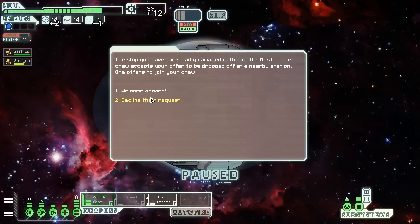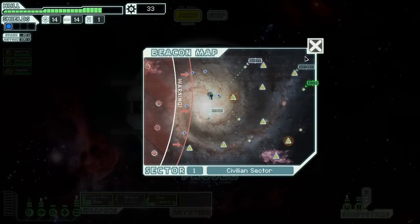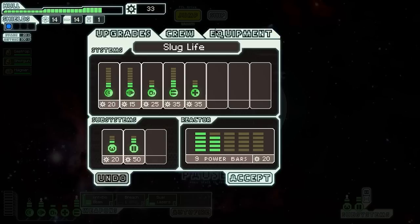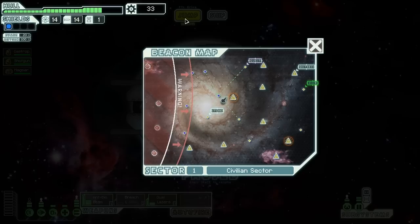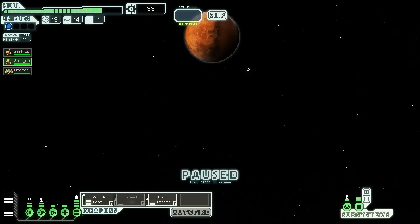I'm going to blow up the ship because I don't want to take any damage from enemy missiles. Hell yeah! Welcome aboard. I still don't understand why you have an option to decline. And it's an Engie dude — that's always awesome. I enjoy the Engies early on for their repair abilities, and then later on the Mantis for their attack abilities.